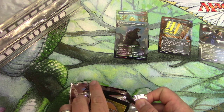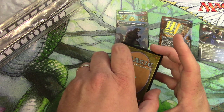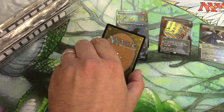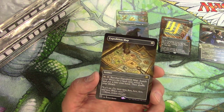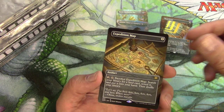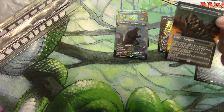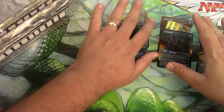Little tiny pack. All right, let's see here. So I guess that's the trend with these box toppers — non-foil. Expedition Map, what did I say! And something better than an Expedition Map hopefully on the back of this — Batterskull! That's pretty nice.